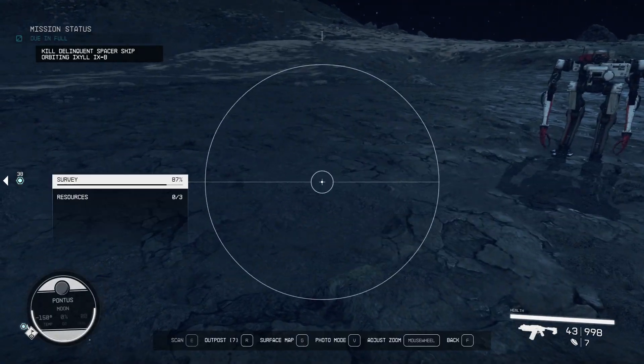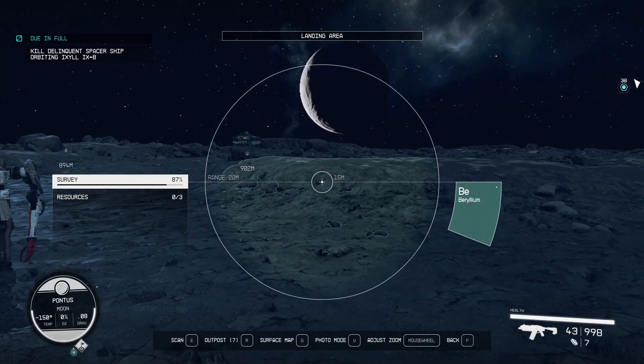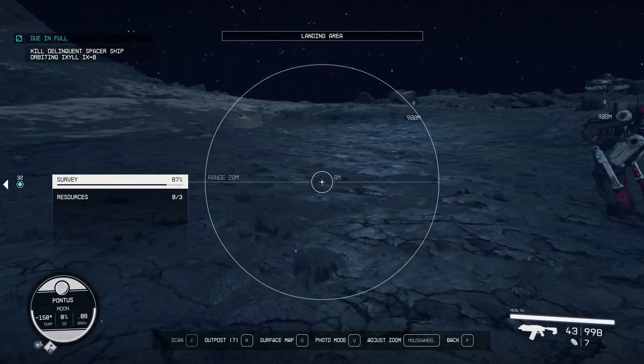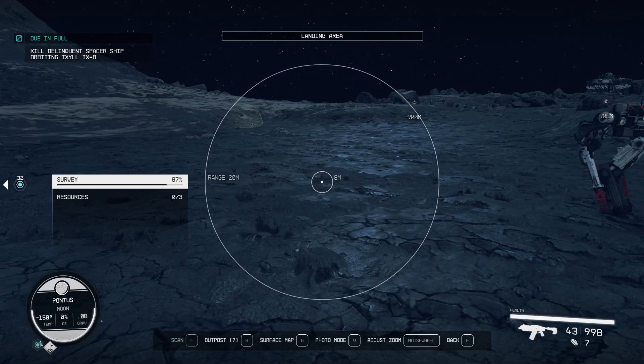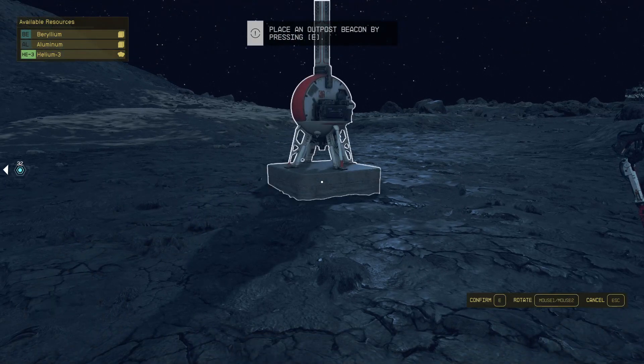If I put my scanner on, I cannot see it. I can see the aluminium and the beryllium, but I don't see the Helium-3 — it's a gas. But there is a trick: if this is not working, just go around, put your scanner on, press R to bring up your outpost beacon.